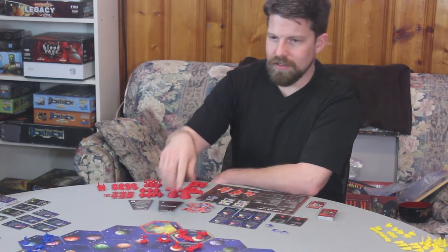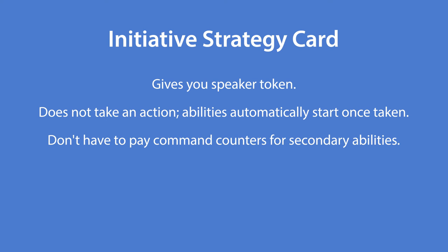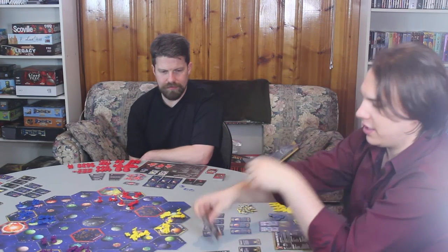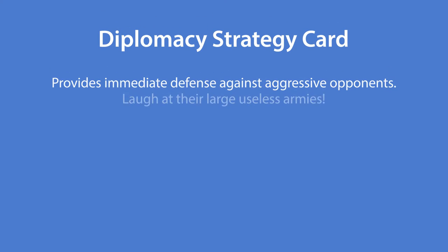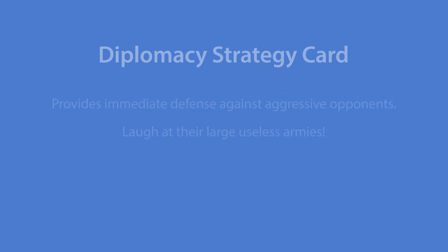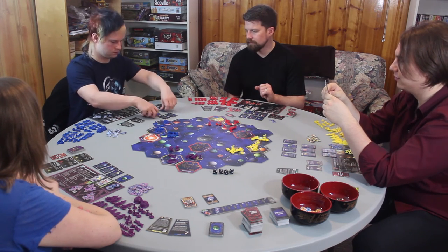The first strategy card is Initiative. Its main purpose is to gain the speaker token, letting you pick your strategy card first next round. You also get to enact secondary abilities of strategy cards without spending command tokens from strategic allocation. You cannot pick this card two game rounds in a row. The second strategy card is Diplomacy. You and one opponent cannot activate each other's systems or attack each other, except via upgraded PDS. The secondary ability lets players refresh up to two non-homeworld planets for a command token.